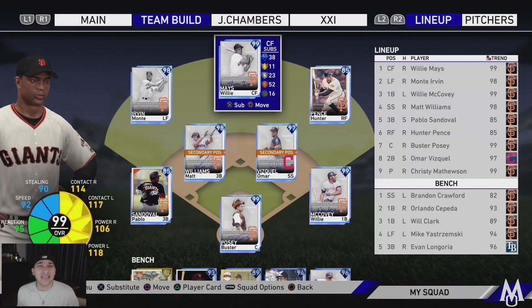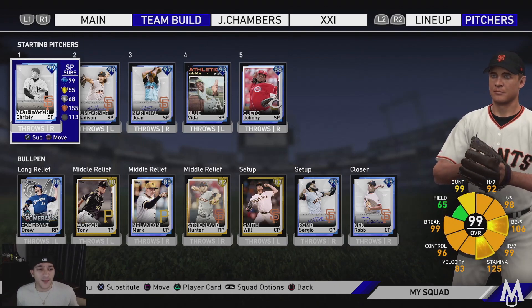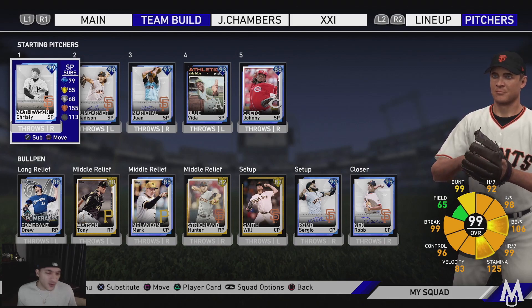Bringing you MLB The Show 19. Here we have the San Francisco Giants all-time team build. Leading it off we got Willie Mays, Monte Irvin, Willie McCovey, Matt Williams, Pablo Sandoval, Hunter Pence, Buster Posey, and Omar Vizquel. On the bench we got Brandon Crawford, Orlando Cepeda, Will Clark, Mike Yastrzemski, and Evan Longoria. The rotation: Christy Mathewson, Madison Bumgarner, Juan Marichal, Vida Blue, and Johnny Cueto. Then the bullpen: Drew Pomeranz, Tony Watson, Mark Melanson, Hunter Strickland, Will Smith, Sergio Romo, and Rob Nen. Bullpen got some good arms in there.